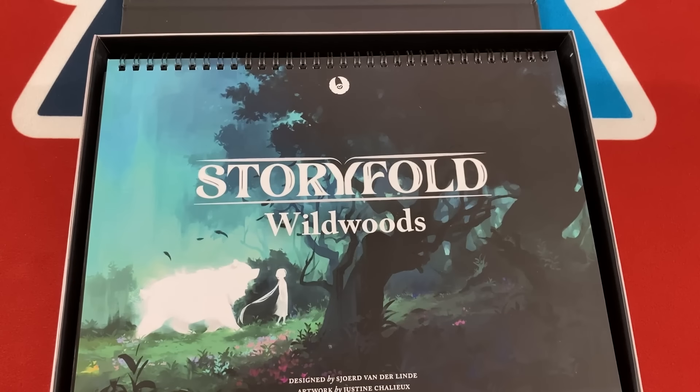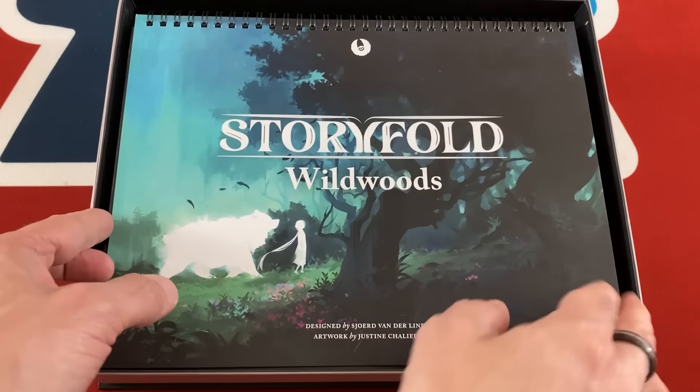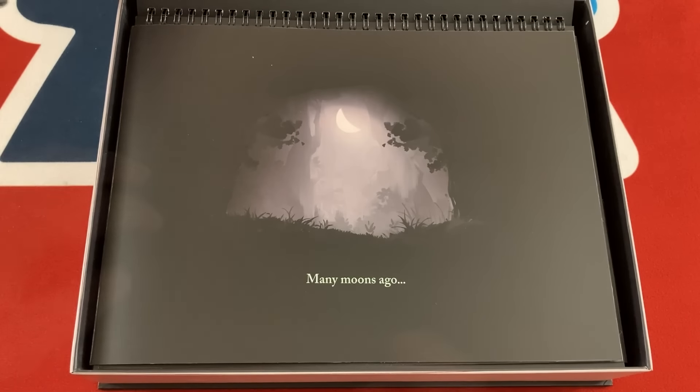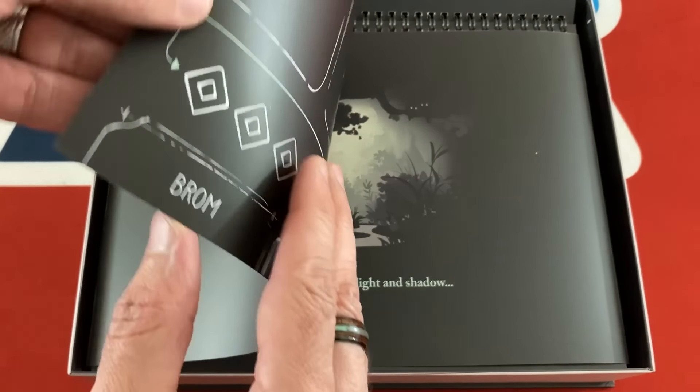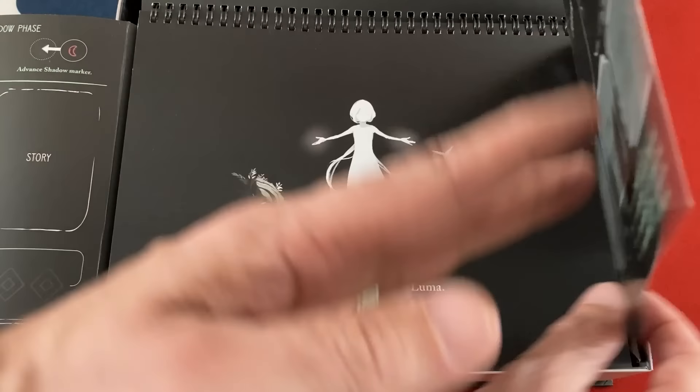This is one of the most beautiful prototypes I've seen. We've got a little magnet here, and this quote: 'Fear is a guide, but so is love, the raven replied softly, folding its wings.' Storyfold Wildwoods. 'Many moons ago, fold out left, in a world of light and shadow, there was a girl named Luma.' Let's take this out of the box and get things going.